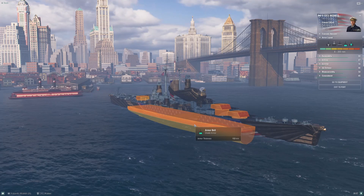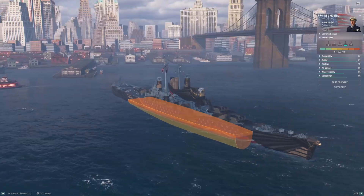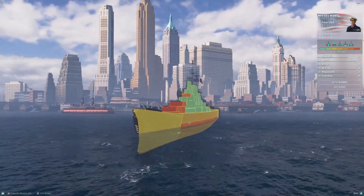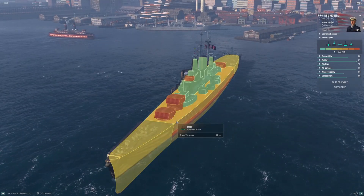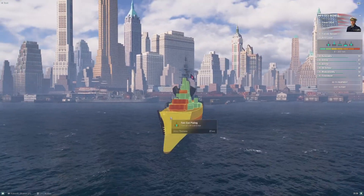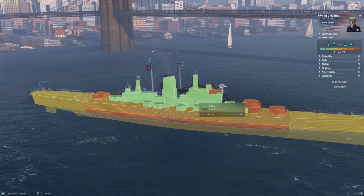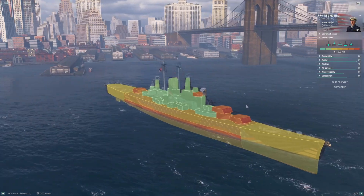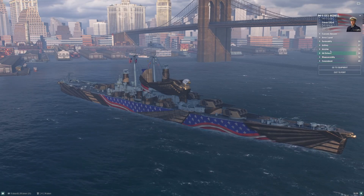The most common thing you'll see is Des Moines players parking next to islands, trying to show a narrow bow profile. Even when up against things that smash through the bow — a Yamato or even an Iowa — the narrow profile does help a little. But if you find yourself bow-in against something that can overmatch your bow, you need a plan to escape or win that duel, or as my buddy Lord Zath likes to say, use the final torpedo and go for the ram.